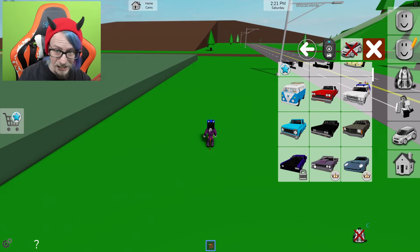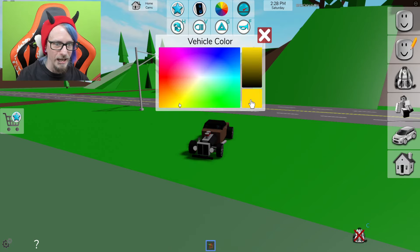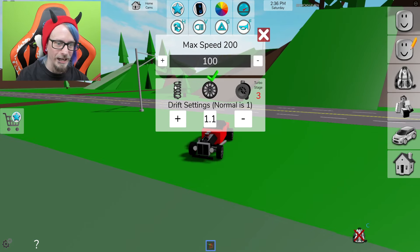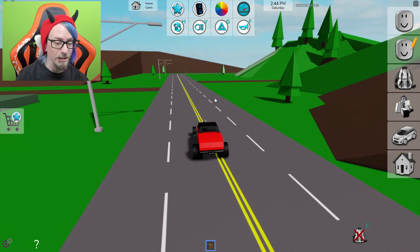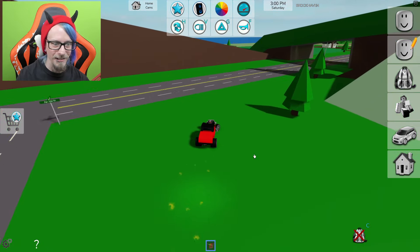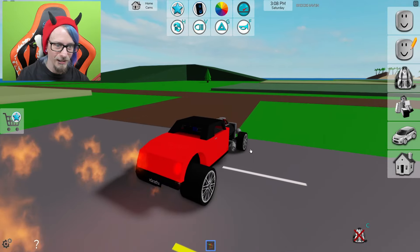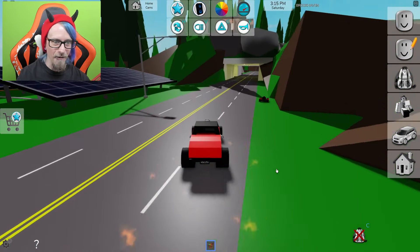We've got a nice little dragster here — some of you guys don't have access to these. I'm going to make this one red. We can add more power to it and the hydraulics actually work on this one. The tires can also be changed. To make this car even better though — yeah, you know what's about to happen. We're getting fire on the back of this baby, burning it up. This car actually looks pretty sick with fire coming out of the back.